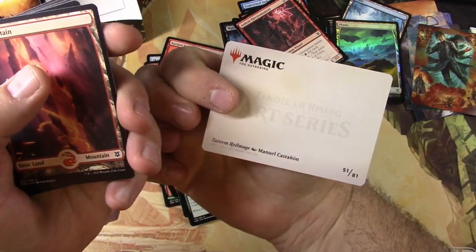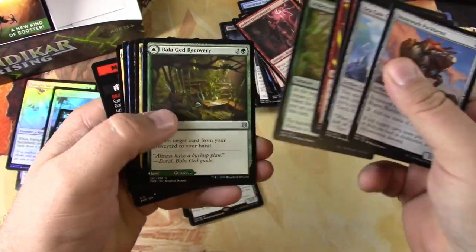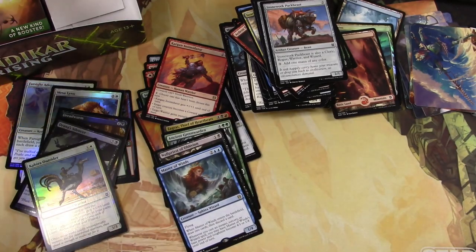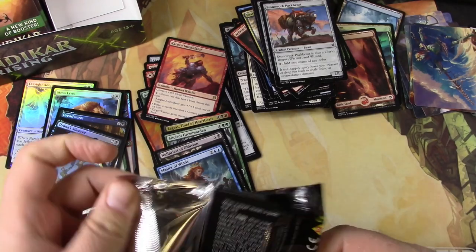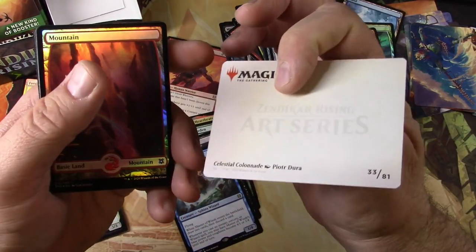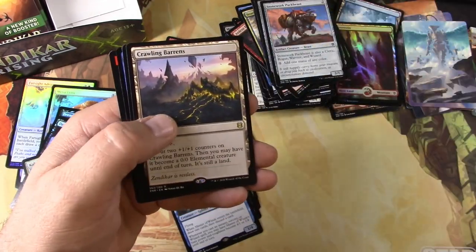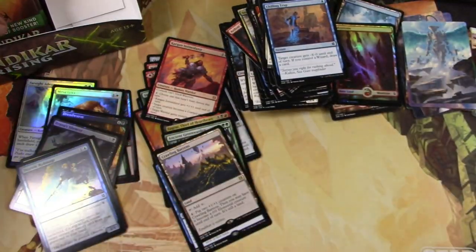Nice Tazim. Null Priest, Master Wins, and Outrider — mini game card. Celestial Colonnade — yeah, that one throws me off. Geopede, Crawling Barons, Inscription of Insight, and a Tazim Royal Mage.